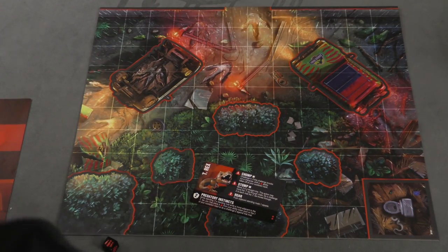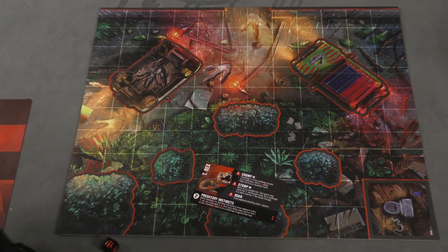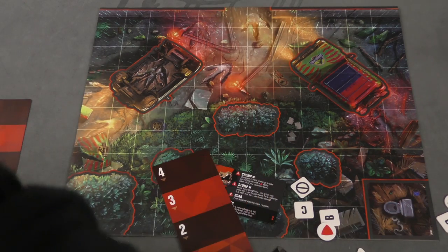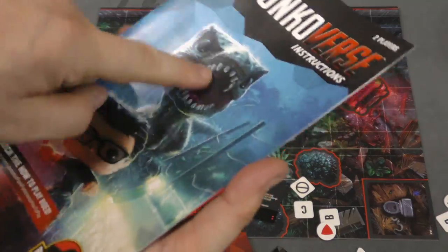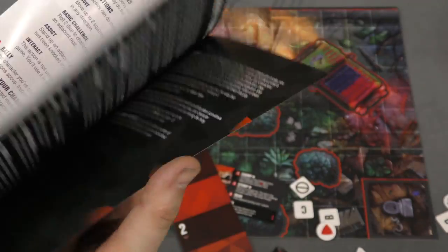There's other stuff that comes in this expansion: some extra generic characters if you don't have enough of the big characters to play with, plenty of tokens, cooldown tracks, and a full rulebook where the T-Rex looks more menacing, showing how to play. And that's what's in this set.